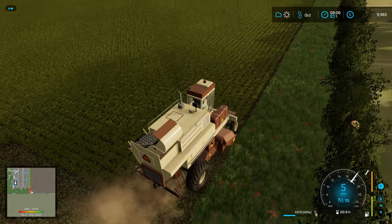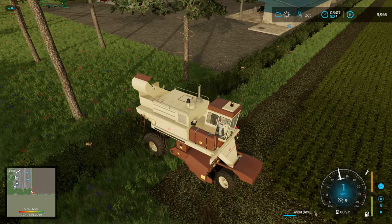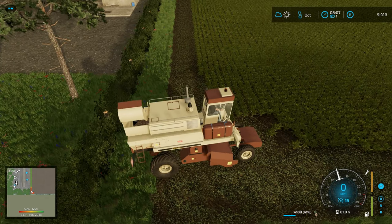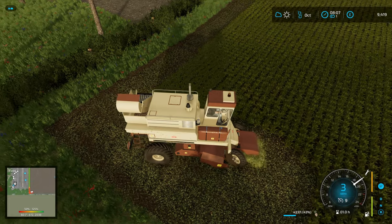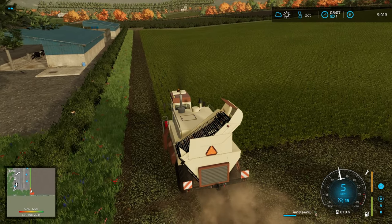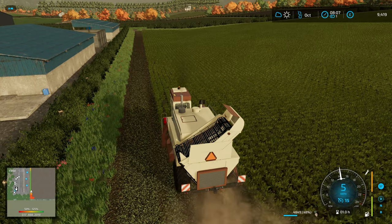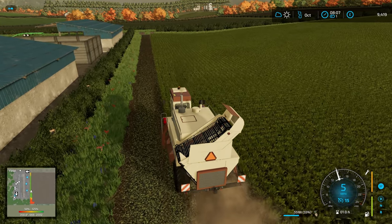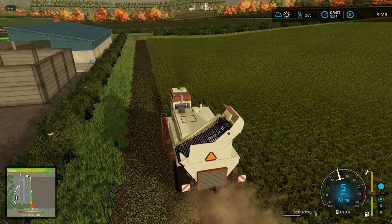I want to open up a decent-sized headland on each end of the field. Because this thing turns like a battleship, I'm putting a couple of short runs along the long edge so I can turn to make the headlands — otherwise there's no way I'm turning it in just the grass headland. The grass field is also ready, so probably next video we'll be doing some grass silage. I'll have to bale it because I can lease a baler, wrapper, and mower cheaply enough — rather than a mower, loading wagon, and silage clamp, which we can't afford yet.